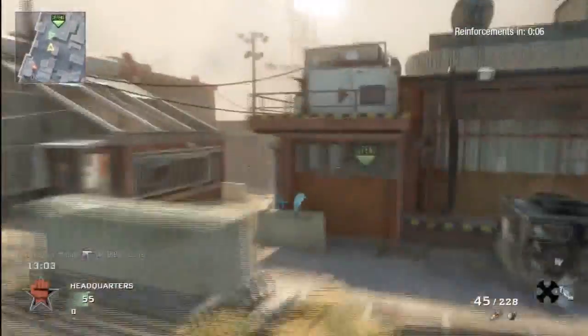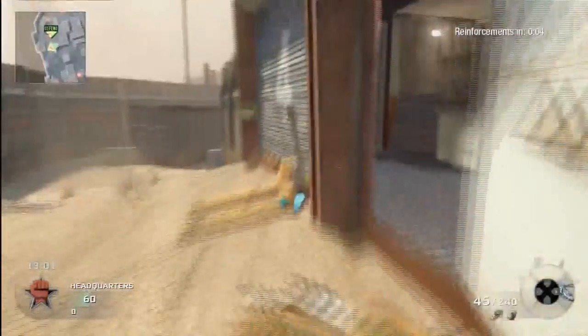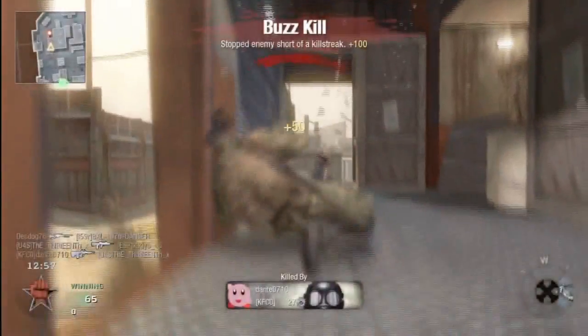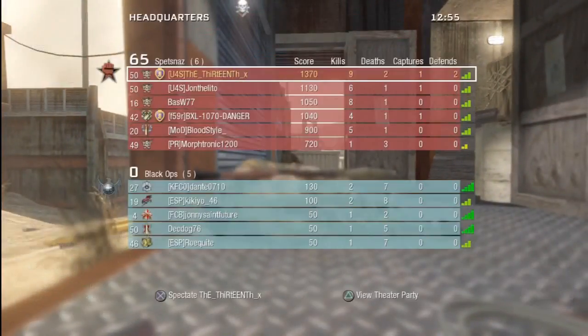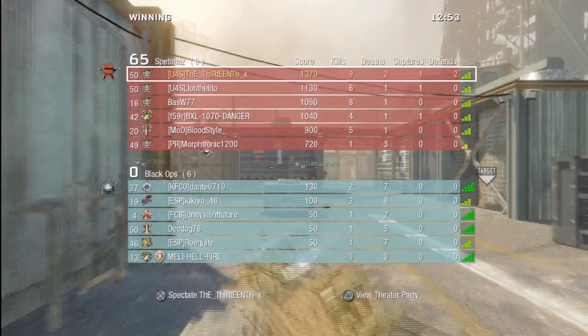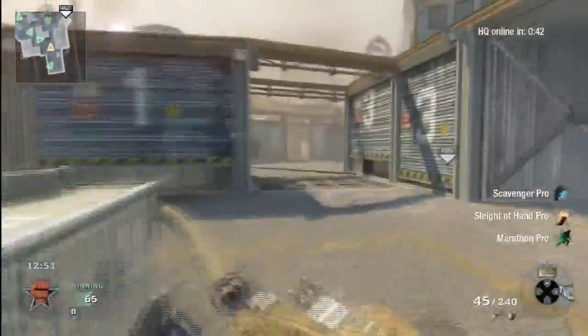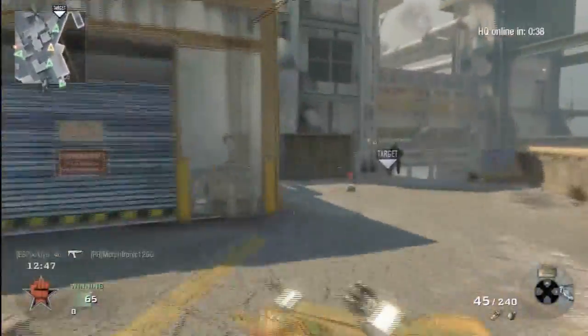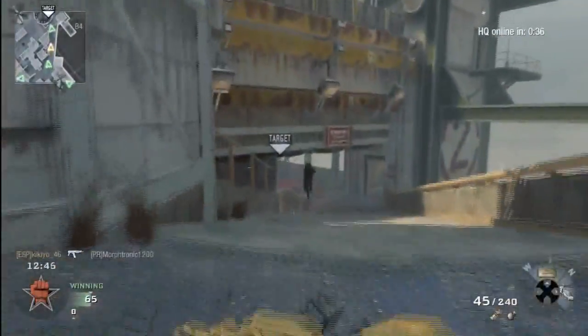Killstreaks I'm using: UAV. I normally use 3-4-5 to help the team out as much as I can. But I'm using UAV and Cobra helicopter. My third killstreak is what I'd call Douchebag Pro, and that's purely because I forgot to include a third killstreak — just to show you, we all do get it wrong sometimes.